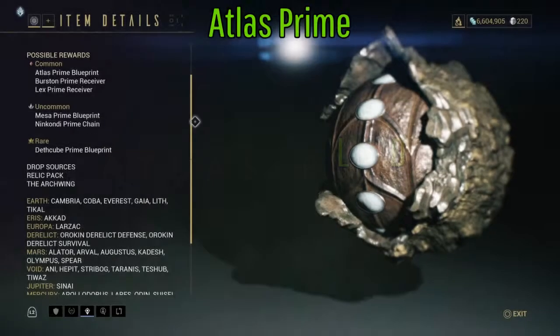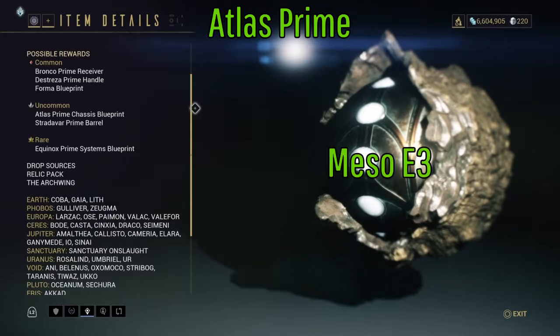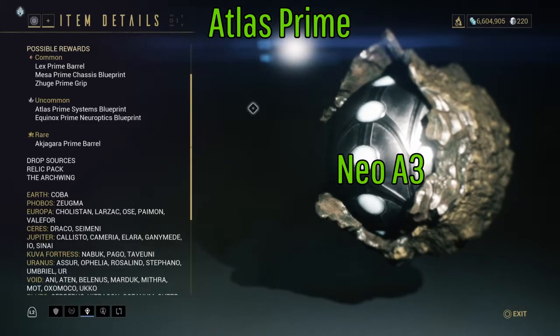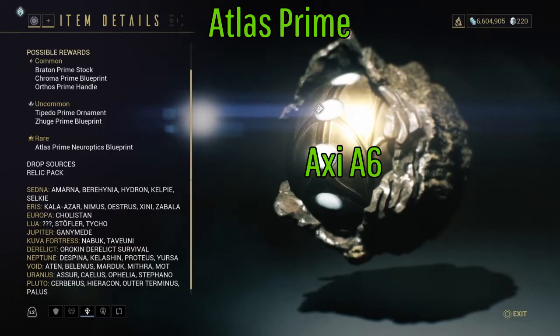Now, as for Atlas Prime, his Blueprint is the Lith D1. His Chassis is the Meso E3. You can get his Systems from Neo A3, and Axio A6 has his Neuroptics.